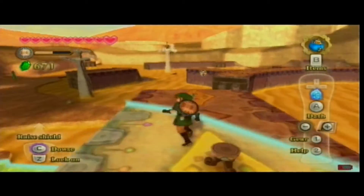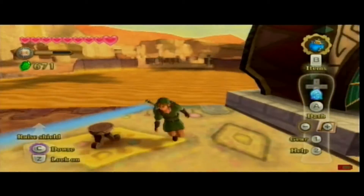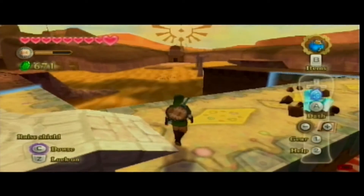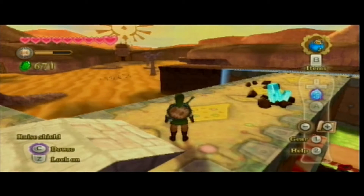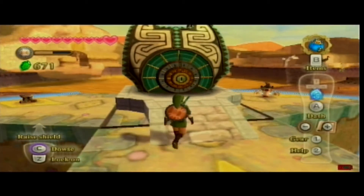Hey everybody, my name is Flobisher and welcome back to an episode of Legend of Zelda's Skyward Sword. In the last episode, we made it to the entrance of the Temple of Time, but it was blocked off. So we headed back to try to find another way in, which is to the mining facility.